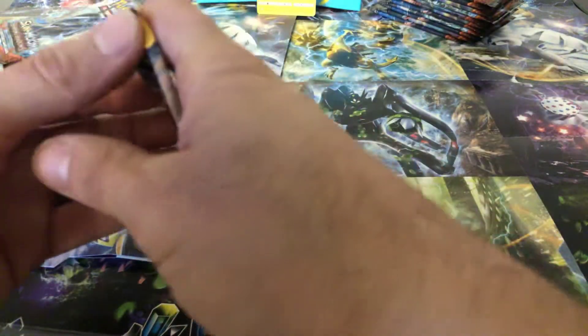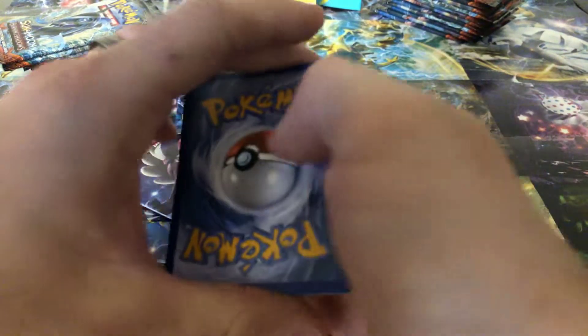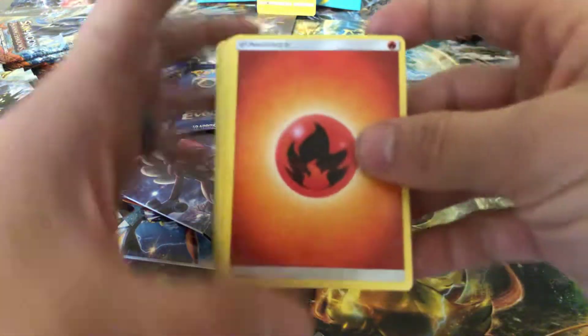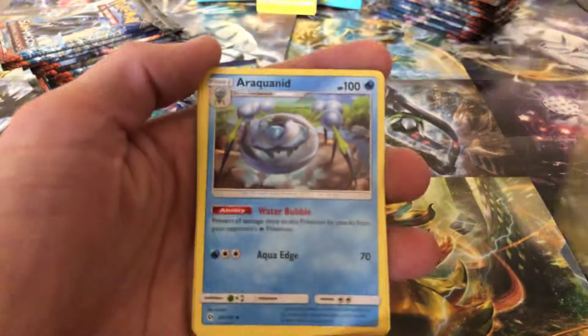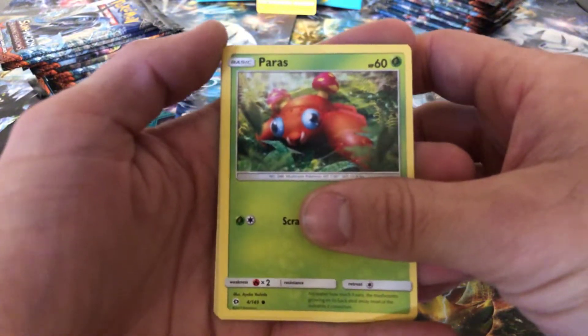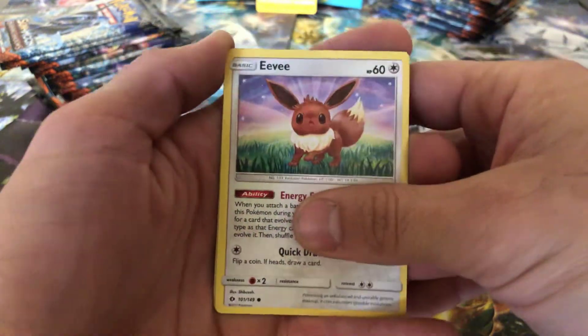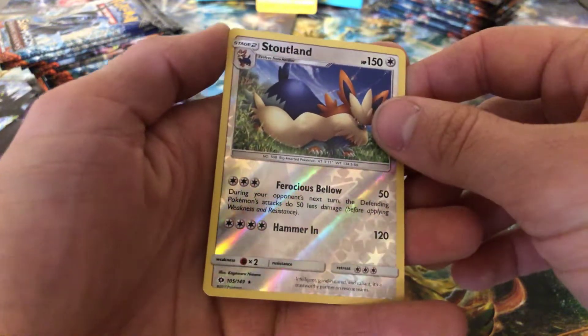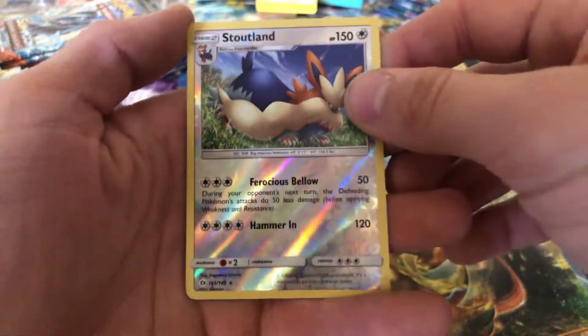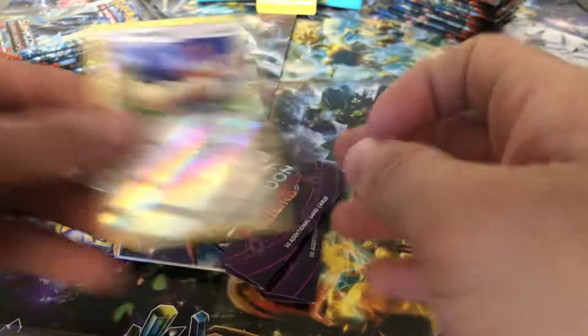Going on to Sun and Moon Base Pack. Cinccino. I feel like I did that wrong — water, fire. I should have said fire. There's that guy, Paras, looking really weird. Poliwag, Jolteon, Eevee — that's kind of a nice artwork card there. Stoutland. Reverse Holographic, rare. And a Gigalith Holographic. We are doing good today. I'm going to throw those two over here.